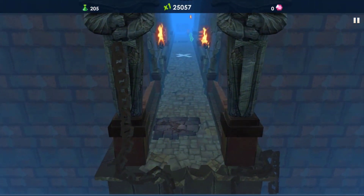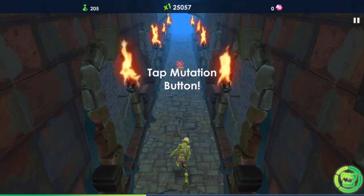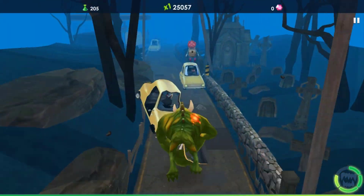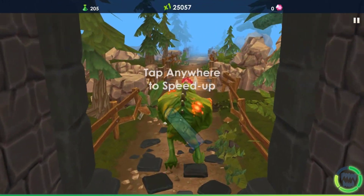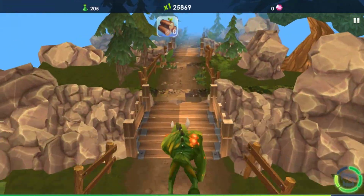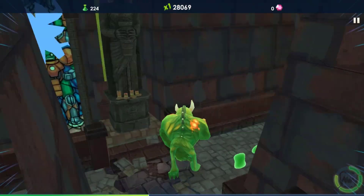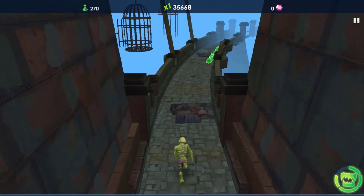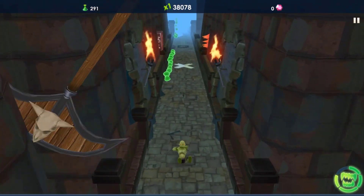Wow, look at that! There's a trap over there — watch out for those. He's going to the left side. Oh, almost! Okay, here it comes — we're going to be in mutation mode. Look at this, the zombie becomes a monster and he can smash everything! Okay, that is awesome. Just tap anywhere to speed up. We're just not staying in mutation mode, but let's keep going and dodge that.